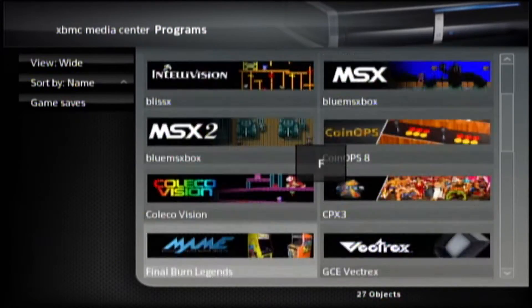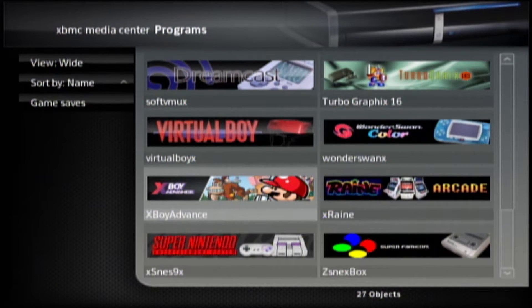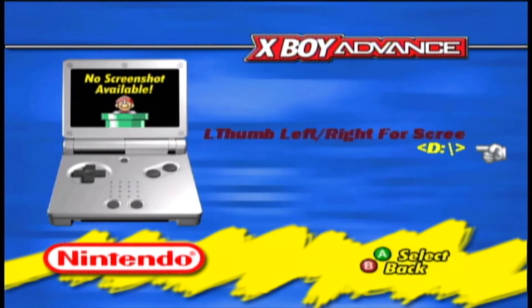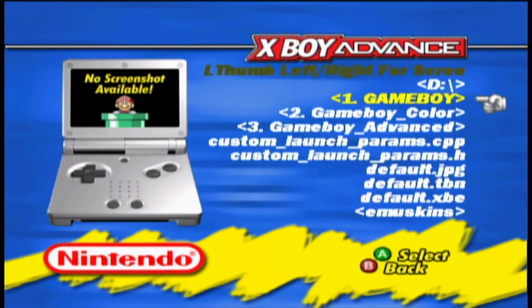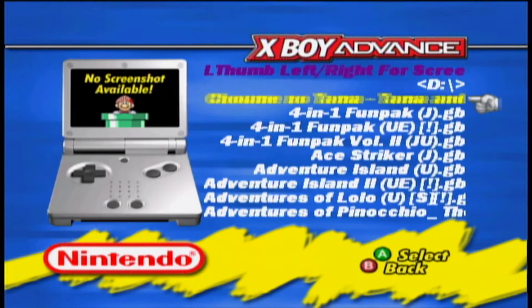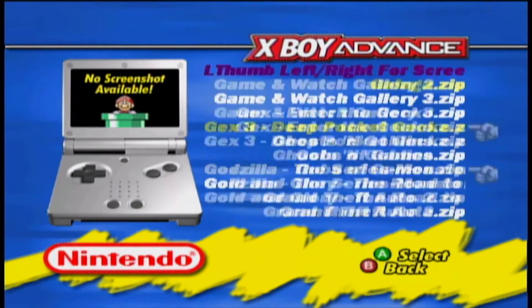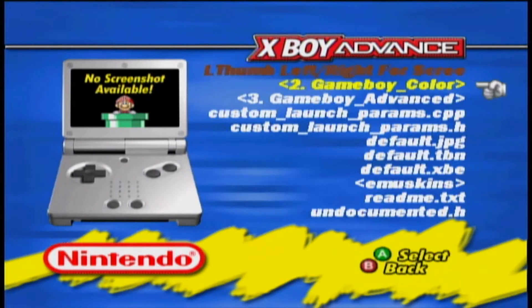Let me show you something that might confuse you when you go into the Game Boy emulator, which is called X-Boy Advance. As you know, there's a Game Boy, a Game Boy Advance, and a Game Boy Color. When you select your game you'll just see a folder view at first — you just have to select D and that'll get you to Game Boy, Game Boy Color, and Game Boy Advance. Select Game Boy and here's all your Game Boy games. To get back, you have to actually select this D entry and hit A, then you can go into Game Boy Color.